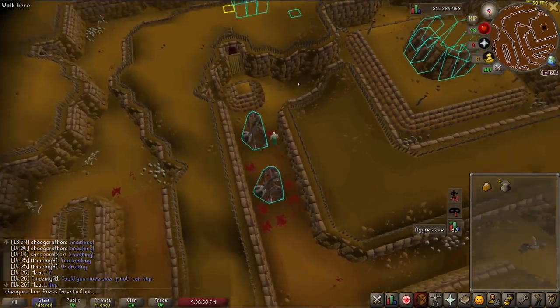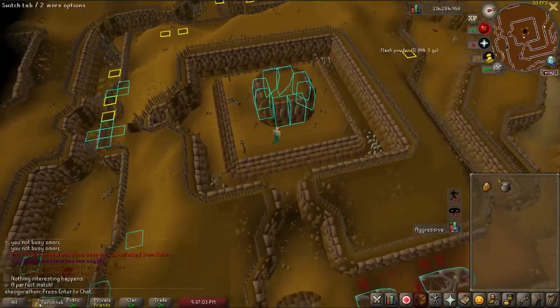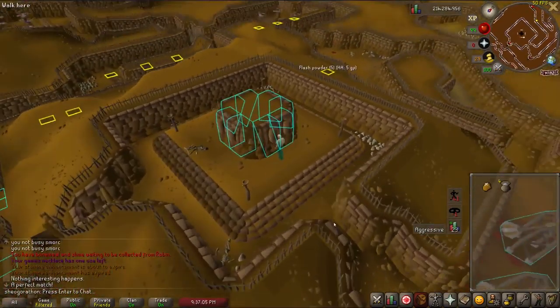All the wall safes are exactly the same, so just crack any of them — I crack the closest one. Then you have a chance of getting your outfit piece. I got a piece here.